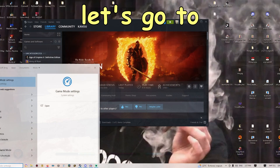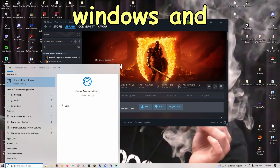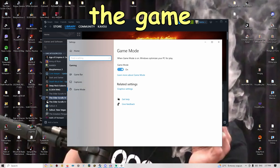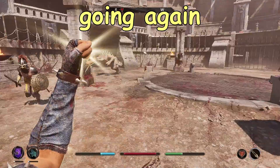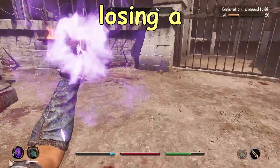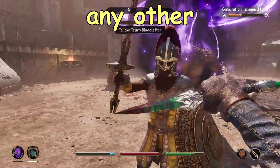Next, go to Windows and select Game Mode Settings, and enable Game Mode. This focuses everything when you are launching any games with your PC without losing any performance to other background activity.